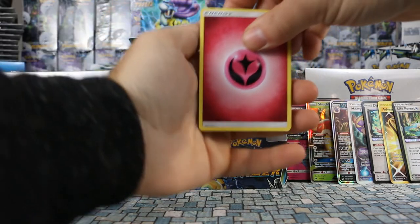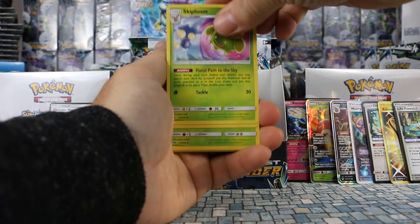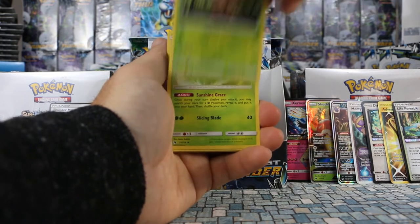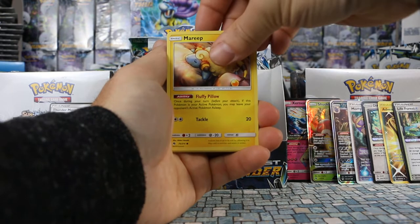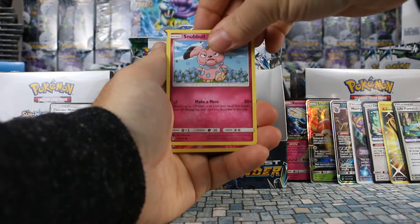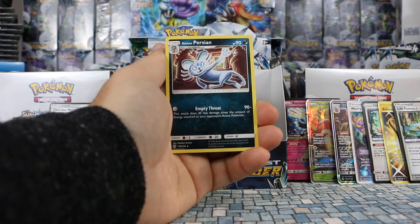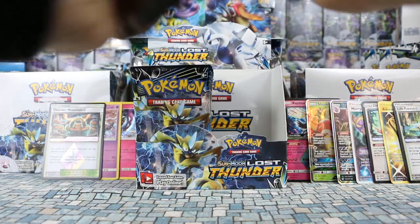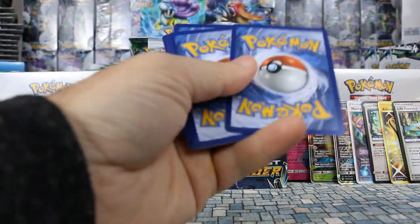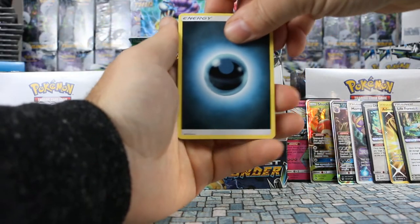Pack two left side: Skiploom, Pinsir, Grovyle, Nincada, Chingling, Mareep, Marill, Snubbull. Carbink is our reverse and our rare is Alolan Persian — looking like a boss.